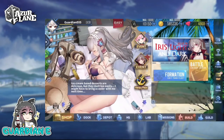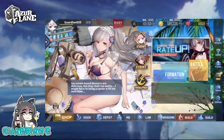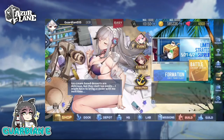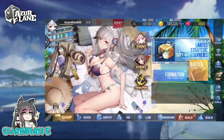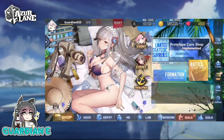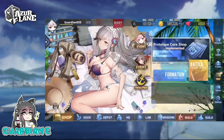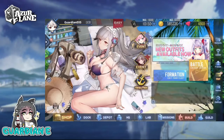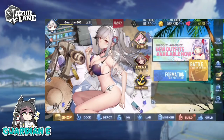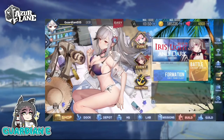There is a ton of stuff that actually dropped in the update — not just the banner, not just the rerun, but a lot of quality of life stuff and general update stuff. So there's a lot to cover. First, we'll go right into the summons, and for those who want to stick around and look at what's been added in the update, we'll go over that after the summons.